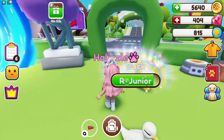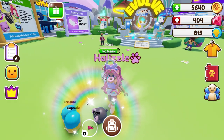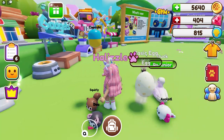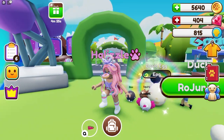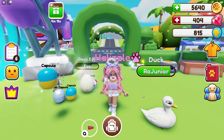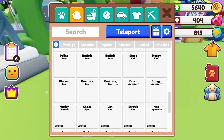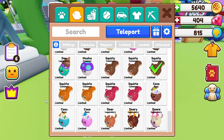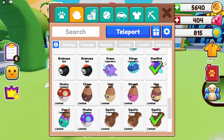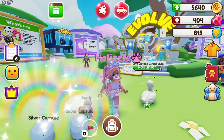Let's try the silver capsules and hopefully get some new pets. We got a Bah — I think that's supposed to be a goat — and a Squirrely. Opening more: we got Brains, that's my third Brains. Then from the silver capsule we got a Horse, another Squirrely, and then — oh my gosh — we got a Starbird! What rarity is that? Oh my gosh, it's a legendary Starbird! Wow, that's so cool, thank you so much Bro Pets!